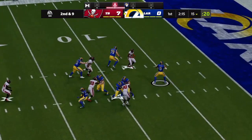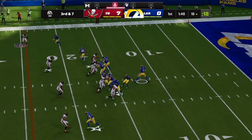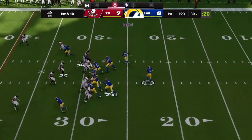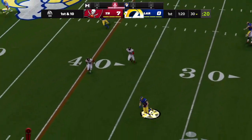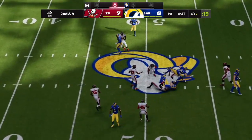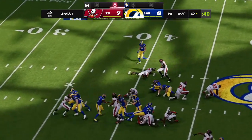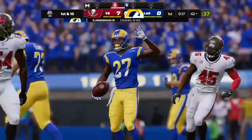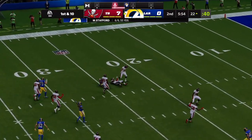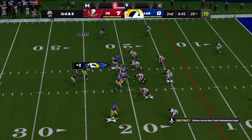The Rams respond with Stafford throwing to Cooper Kupp, complete on the left side with yards after the catch. The offense is in a position where every series they have to work hard to pick up first downs. Stafford throws left side, complete to Kupp again. On third down, Henderson gains eight and will move the chains. Play fake by Stafford, this is Woods getting it down near the 20 yard line — the Rams are on the move, two for two on Stafford.